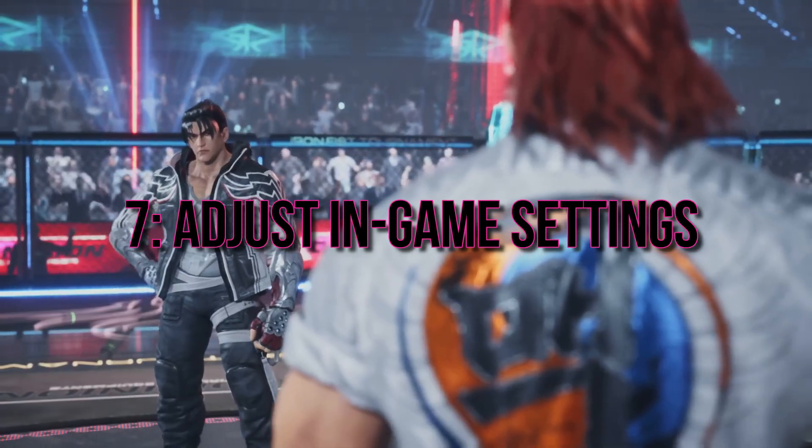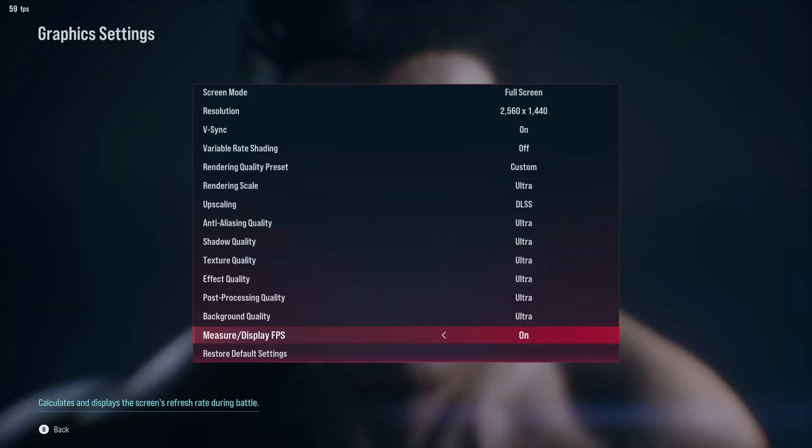7. Adjust in-game settings. Tweak your in-game settings to find the sweet spot for your PC. Experiment with resolution and frame rate, and consider switching between full-screen and borderless to reduce GPU load.